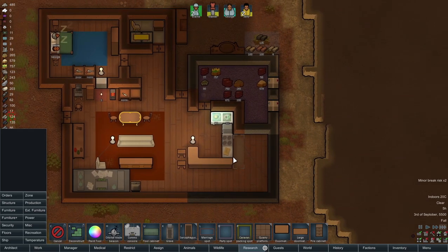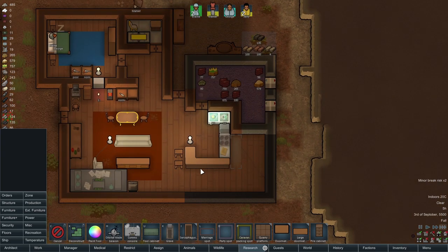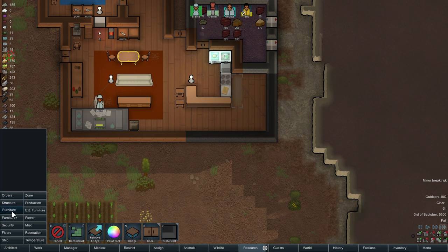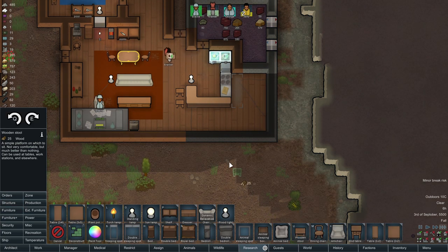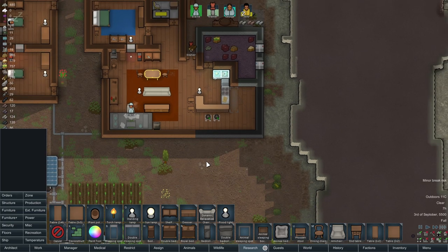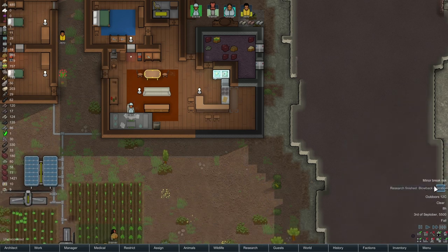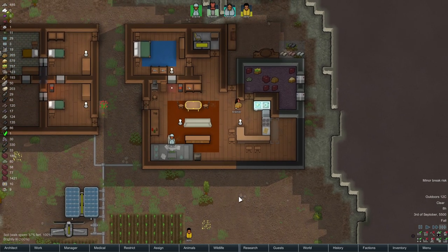This room is also a little cramped in terms of our use of space. Put another couple stools there, in case people want to eat at those tables. I mean, I don't know why they would considering they've got a lovely table over here, but it's an option.